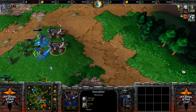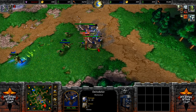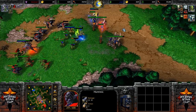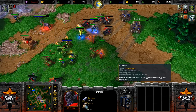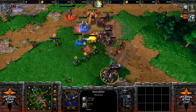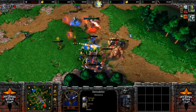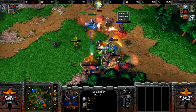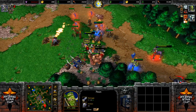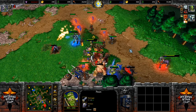Every single unit has a Damage Type and an Armour Type, and those sometimes deal extra damage against each other. Siege Damage and Piercing Damage do extra damage to unarmored units — that's one of the reasons the Shadow Hunter has Serpent Wards at level 1, because those do Piercing Damage. The Demolishers do Siege Damage, so you can tell it's a lot of extra damage against those Hunts. Kevin is losing one Hunter after another and is trying his best to take the Demolishers down quickly.